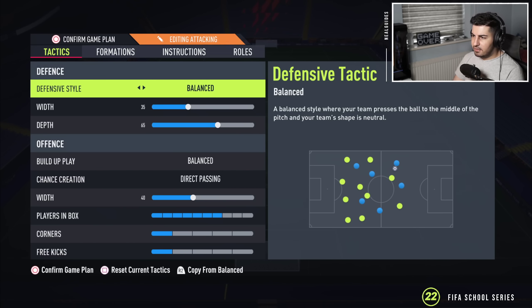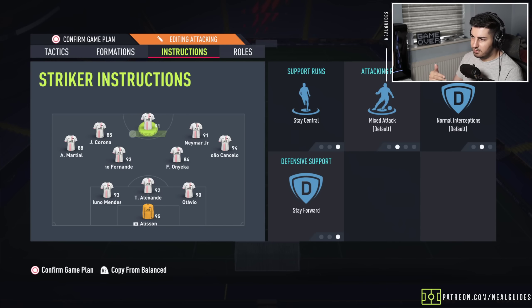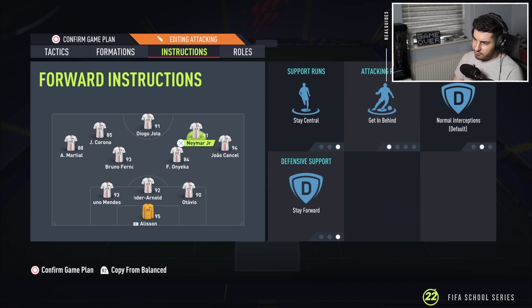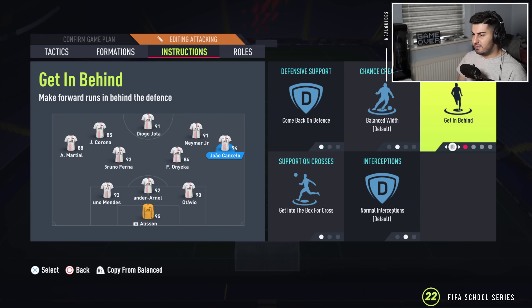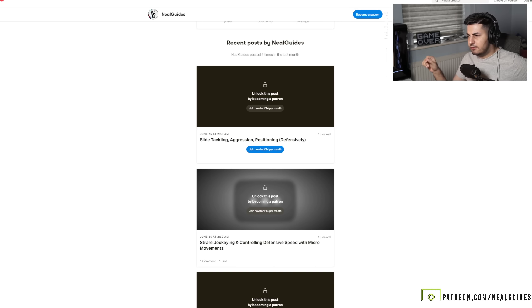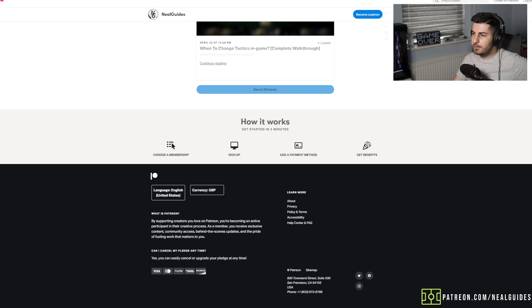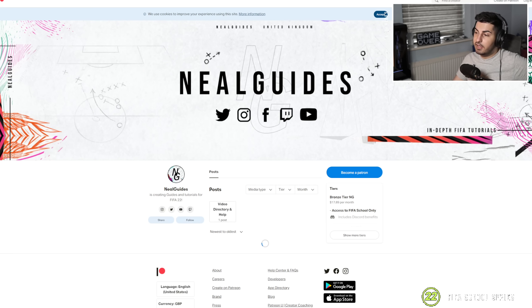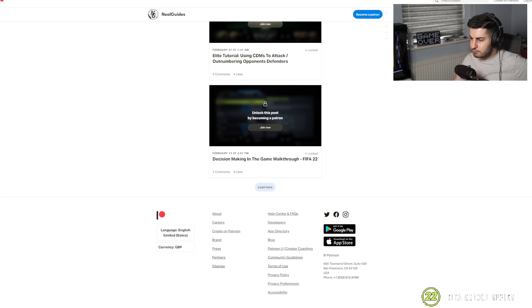This is my attacking tactic so not much has changed from yesterday. Stay forward, stay central, get in behind for the attacker, get in behind for the other striker. Left mid and right mid both come back on defense, get in behind, and get into the box for cross. People ask about hug the sidelines — you can use that whenever you want. If you're part of my Patreon, I'll be uploading a video very soon about how to use the 3-4-1-2. You can join at patreon.com/nil — there'll be a video on how to attack with the 3-4-2-1, and if you don't get better after one month I'll refund your money.